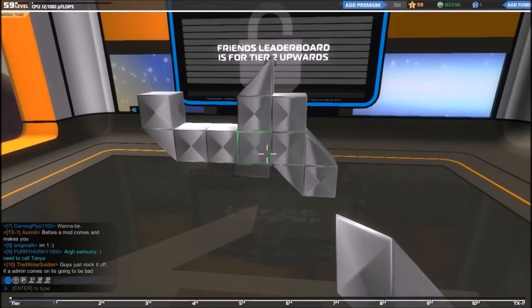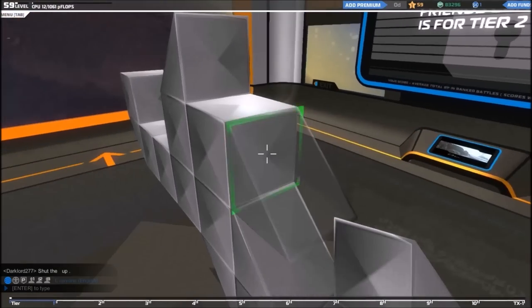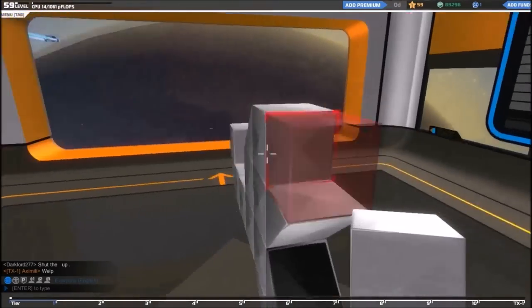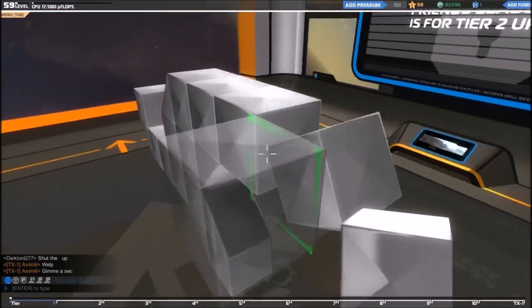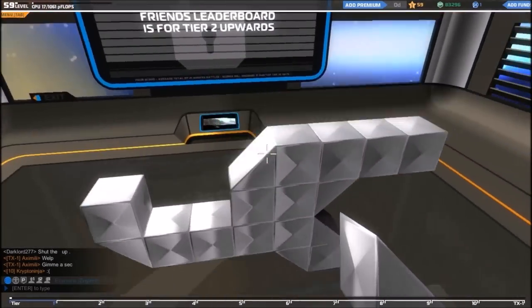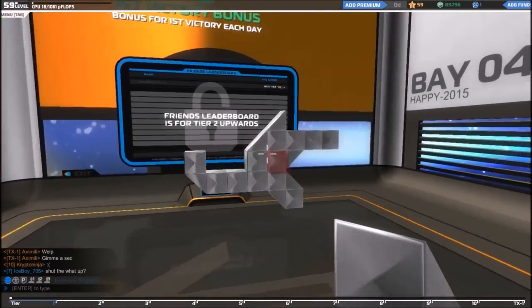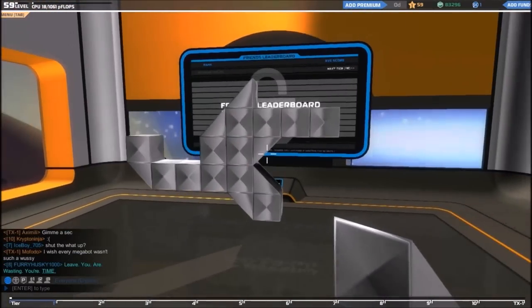The next thing you want to do is place one of these prisms like that, then get these and extend out by four — one, two, three, four. Get another one of these and go up like that. This is what it should look like so far. On to the next step.